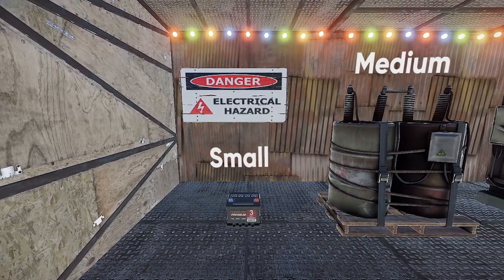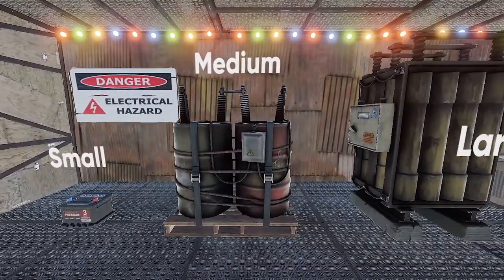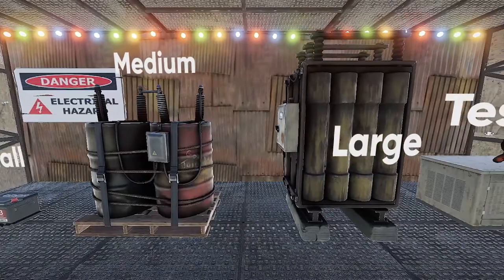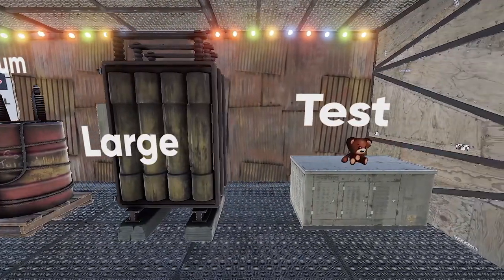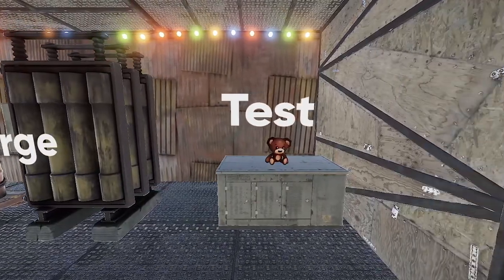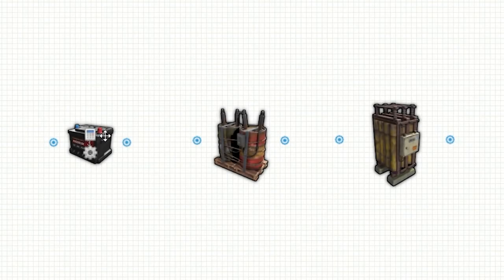Once you have a source of power, you will typically want to connect it to a power storage device, also known as a battery. There are three in Rust: small, medium, and large. The charging rates of all three batteries are dependent on power in, with a maximum of 80% efficiency. This means if you have 100 power coming into a battery, the battery will only be charging at 80 power, since that is 80% of 100.